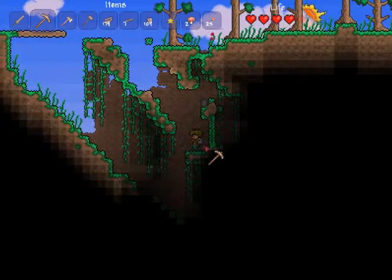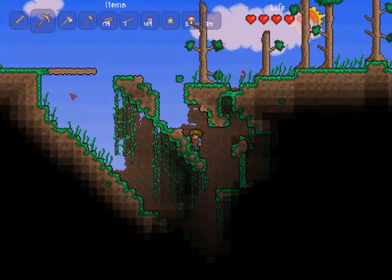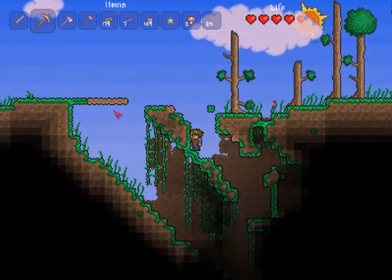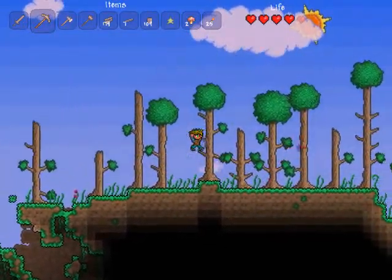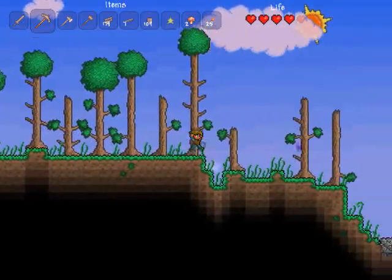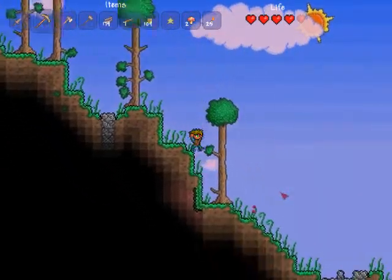You can hit the bottom of the sunflower to mine it. Sweet — it's a lesser healing potion. It restores 100 life. I only have 100 max, so a lot of it will be wasted if I actually use that. Keep going — maybe I'll find some iron near the surface.